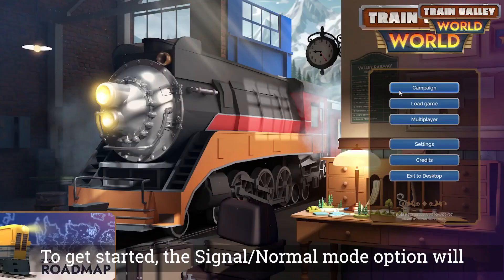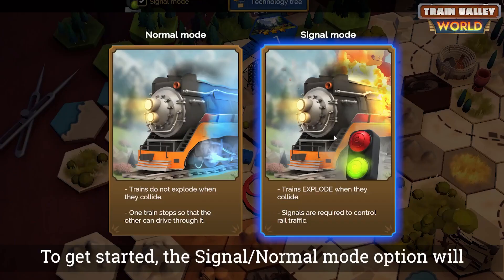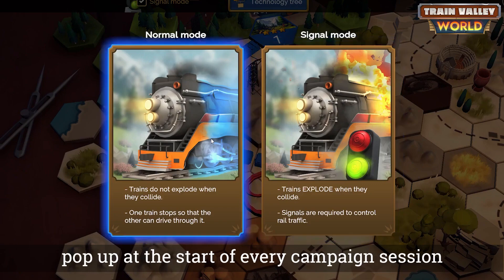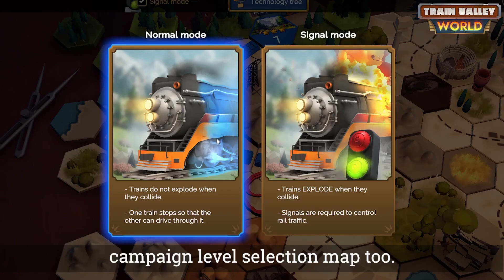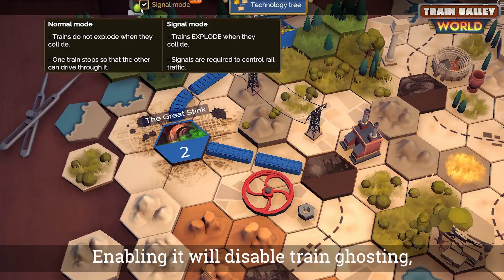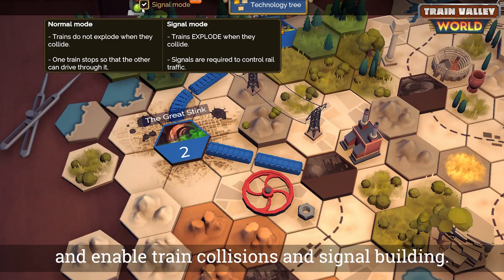To get started, the signal/normal mode option will pop up at the start of every campaign session. You can also toggle it at the top of the campaign level selection map. Enabling it will disable the train ghosting and enable train collisions and signal building.